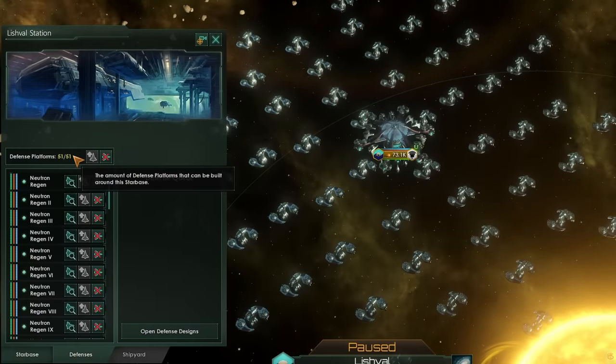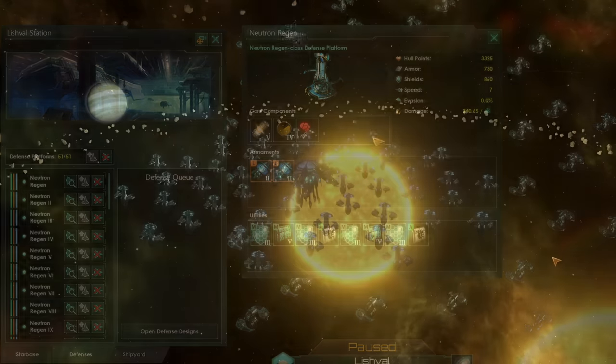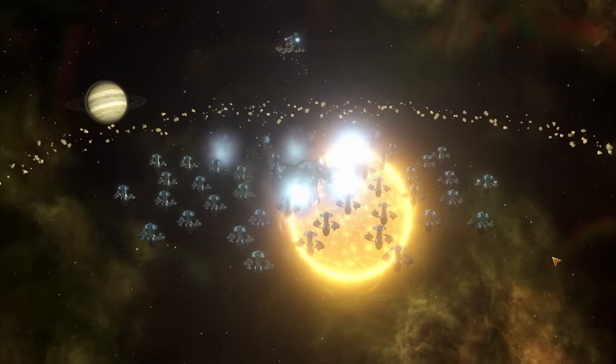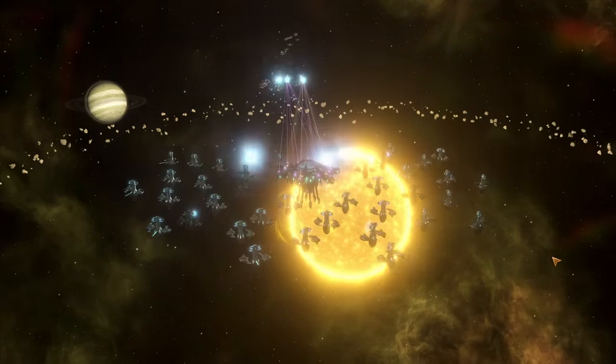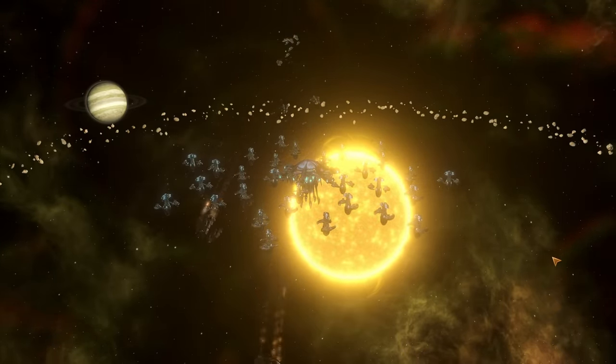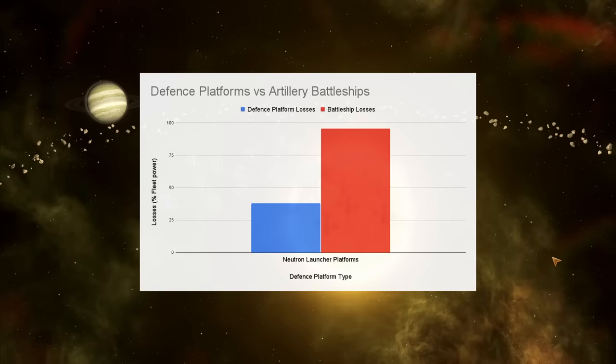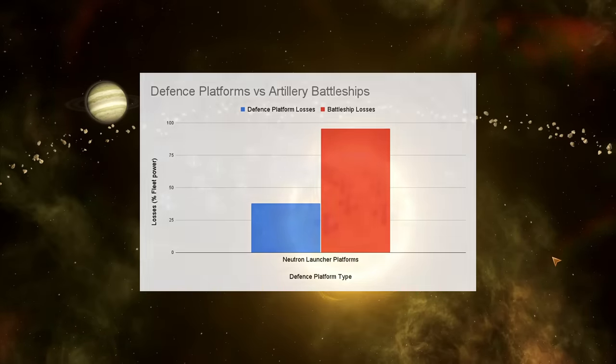How do these do against the battleships? The battleships fly in and engage and they do deal some damage. However, the Neutron Launchers are quickly and effectively able to dispatch a battleship fleet of equal cost to the defensive platforms and the station itself. You are going to receive some losses with your defensive platforms, but overall you should win every engagement. That does mean if you build these Neutron Launcher platforms, they're better than artillery battleships from a cost perspective, and therefore you should put them down first before using the rest of your alloys and resources to build other mobile battleships to reinforce this defensive position.